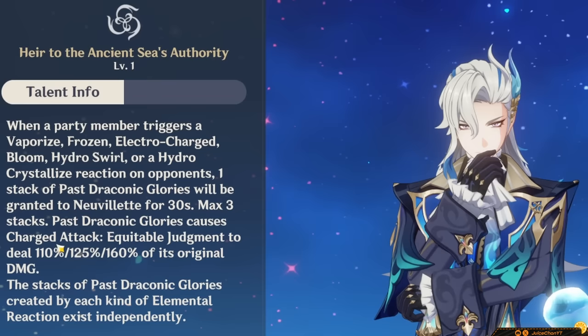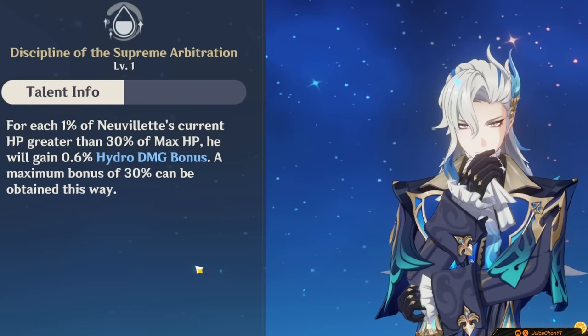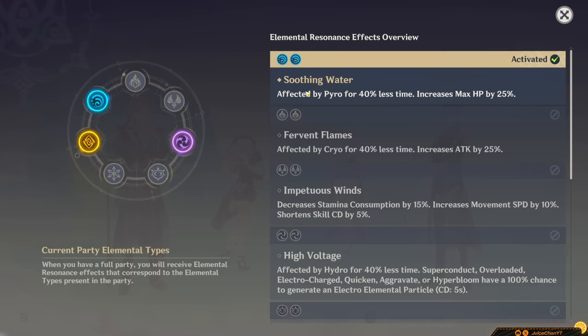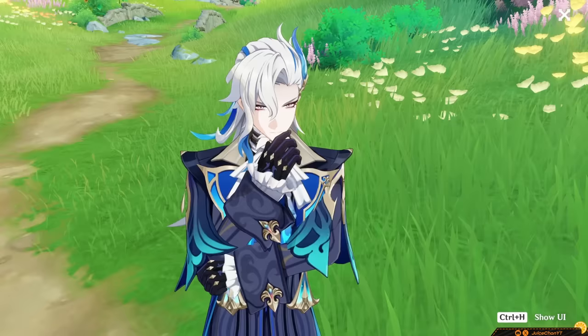The duration of each stack lasts independently. For his A4, there's really nice synergy here: for each 1% of HP that Neuvelette has above 30% of his max, he'll gain a 0.6% Hydro Damage bonus, capping out at 30%. Just wait until we get an HP buffer or a teammate that lets him abuse Hydro Resonance. However, this A4 is not perfect — it might sound great on paper, but in practice it's more of just a minor DPS increase. This is because you'll lose the buff when Neuvelette heals himself at the beginning of his charged attacks, so you need some external healing for this to work.